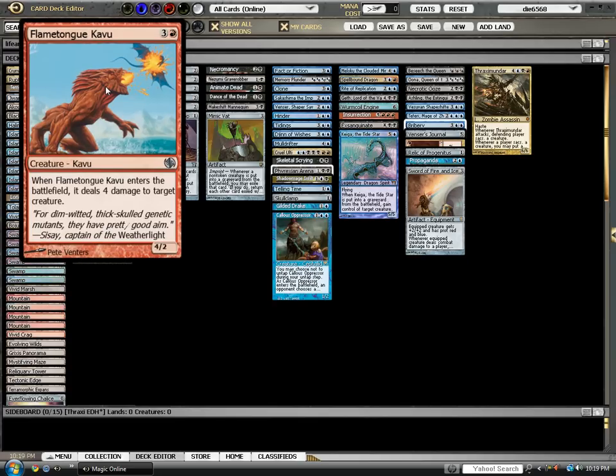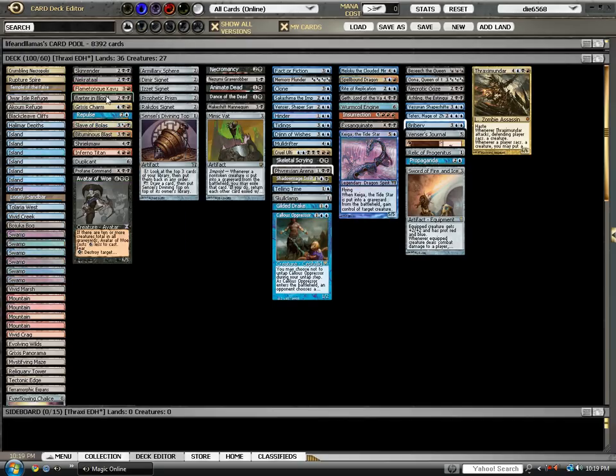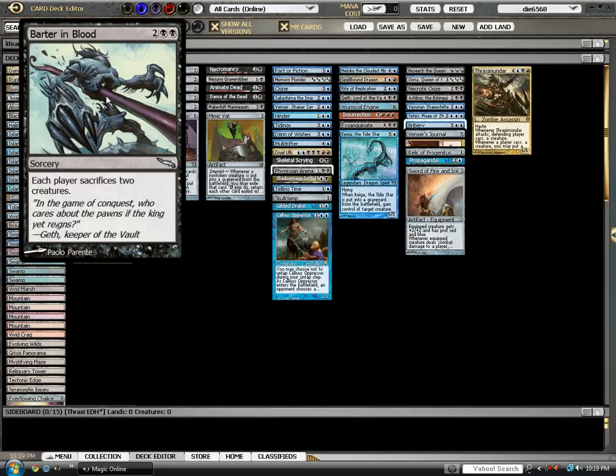Flametongue Kavu, also known as FTK, made the cut all the way from our Crosis EDH deck tech from probably a year ago. Barter in Blood — removal. Each player sacrifices two creatures. This is great. It hits all of your opponents at once. This is a multiplayer format, so this is important.